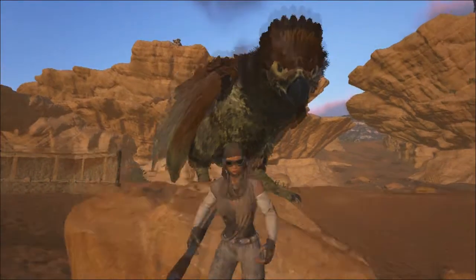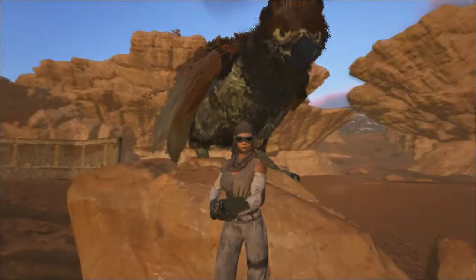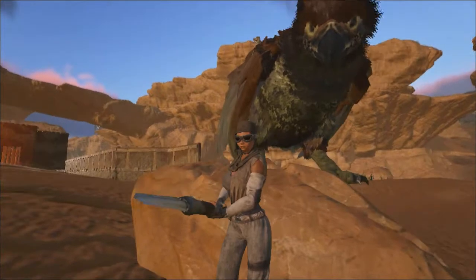Hi everybody, welcome to World Swamp. This is Fat Frog and today we're going to talk about resources on Scorched Earth.